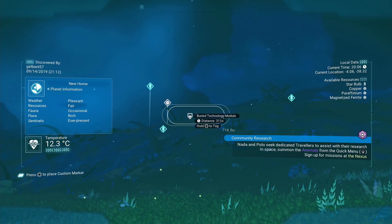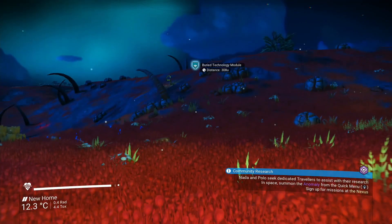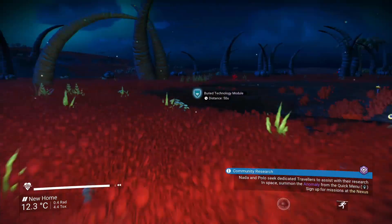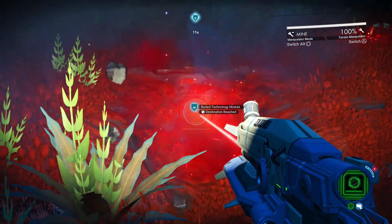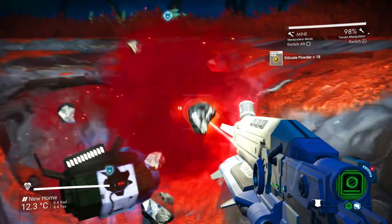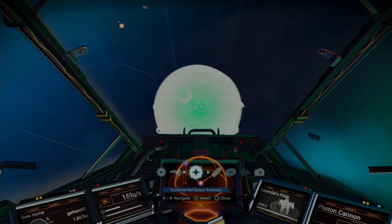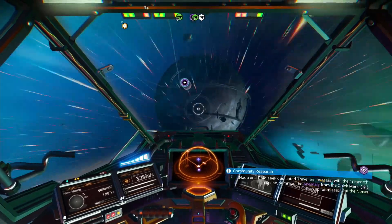After that, you'll need to dig up some buried technology. This will give you salvaged data, which can be used to buy blueprints like the medium refiner. This blueprint is on the space anomaly, though I'm not sure how much it costs since I already have it.